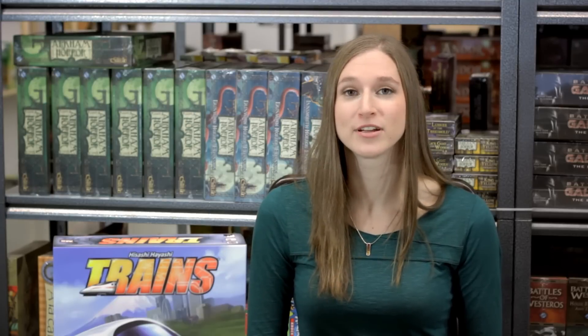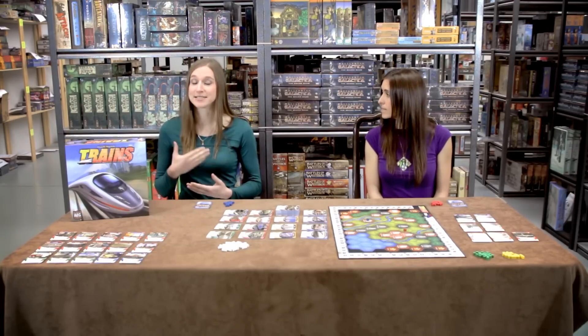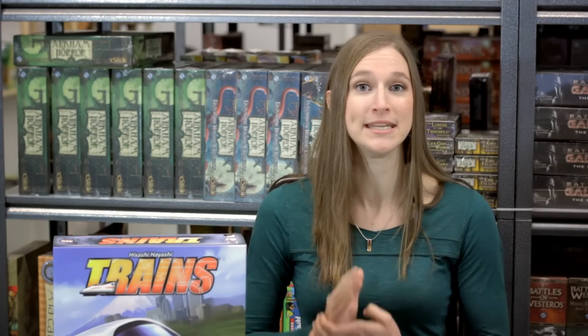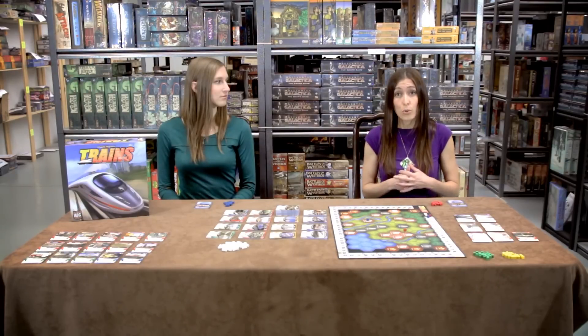On their turn, a player can play cards from their hand or buy new cards from the supply. They can take as many of these actions as they'd like and in any order. However, a new action can't begin until the previous one is complete. Playing a card face-up on the table gives you the amount of money listed in the top left, and also allows you to take the actions listed on the card. If there are multiple actions, you have to take them all and in order.